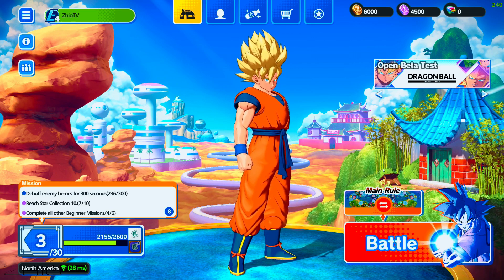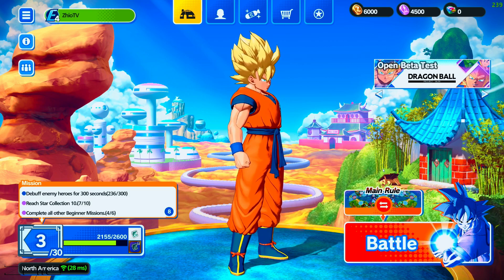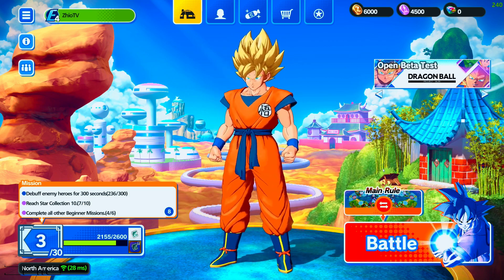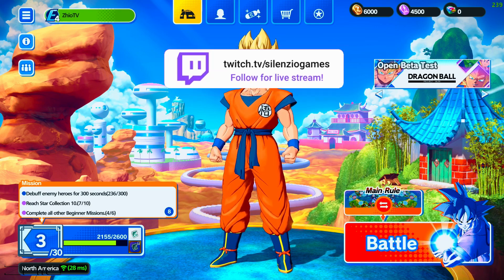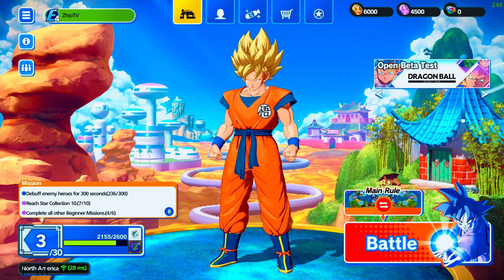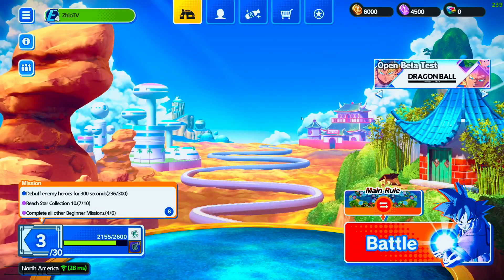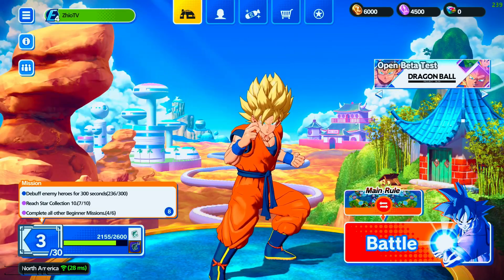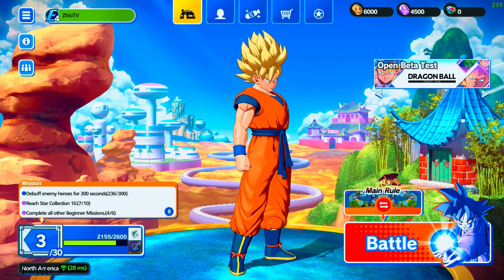What's up guys, your boy Silencio, welcome to another video. We're going to show you all the characters available in this game. The game right now is in open beta so you can play on Android, iOS, and on Steam — just go to Steam and request access. The beta runs from the 20th all the way to the 3rd of September. If you like MOBAs with a twist, this is really good.